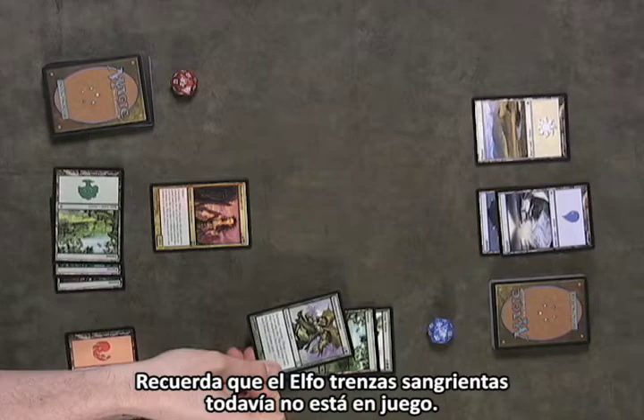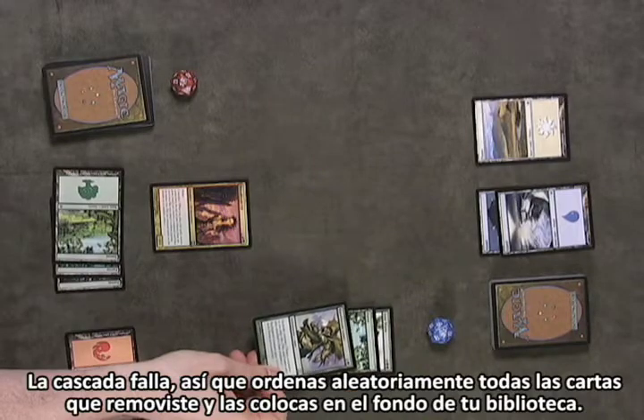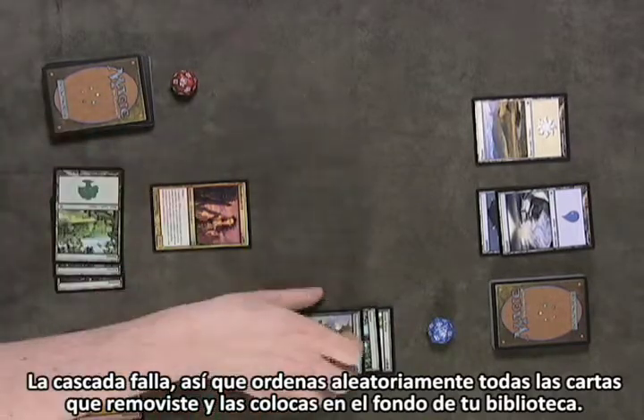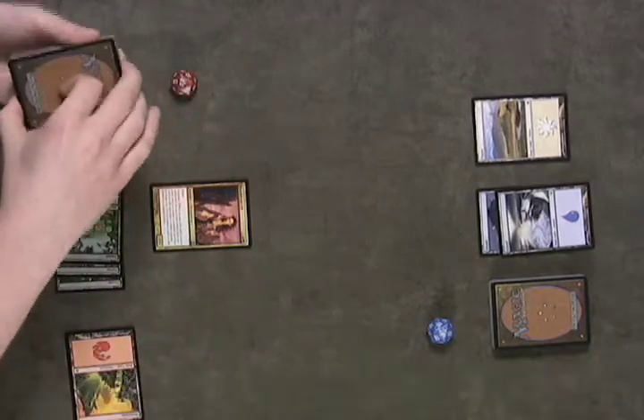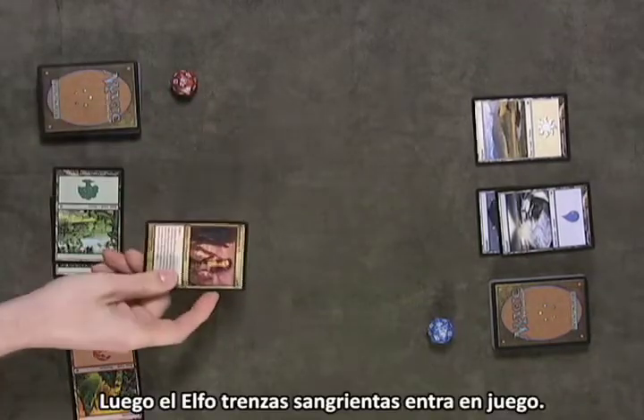Remember that Bloodbraid Elf isn't in play yet. Cascade whiffs, so you randomly rearrange all the cards you removed and put them on the bottom of your library. Then, Bloodbraid Elf comes into play.